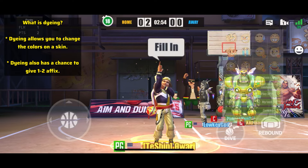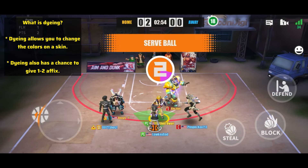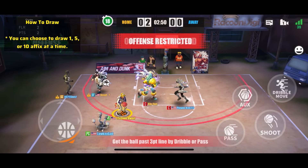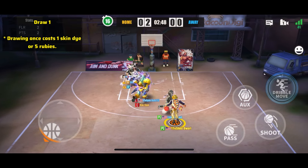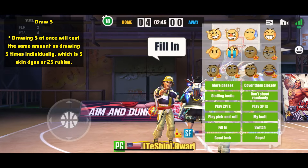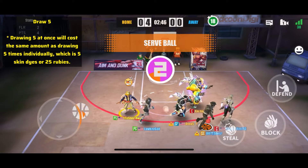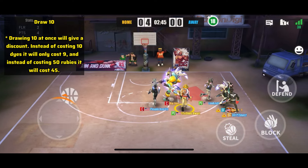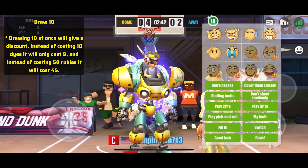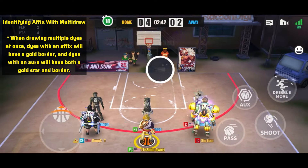What is dying? Dying allows you to change the colors on a skin and also has a chance to give you one to two character-specific affixes. You can draw once, five times, or ten times. Drawing once costs one skin dye or five rubies. Drawing five at once costs the same as five individual draws — five skin dyes or 25 rubies. Drawing ten at once gives a discount: instead of ten dyes it costs nine, and instead of 50 rubies it costs 45.